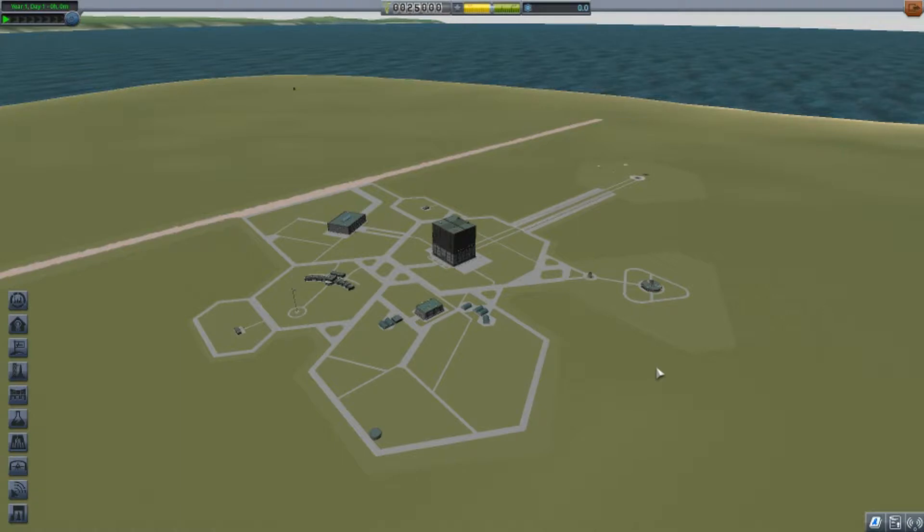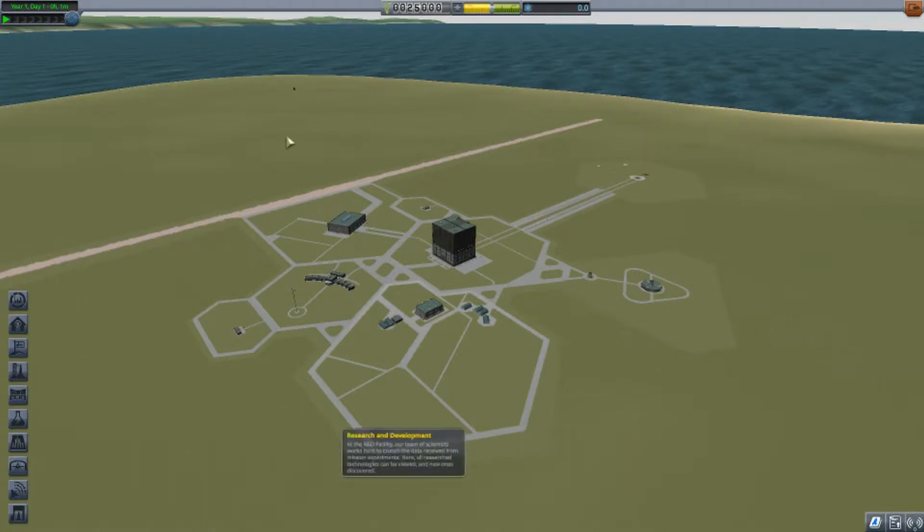We're going to go through the basics of the overall user interface. We're not going to build any rockets just yet — we'll get to that in the next video. This is just a quick run-through of things. This is your space complex — everything you're going to be working with to run your space program.